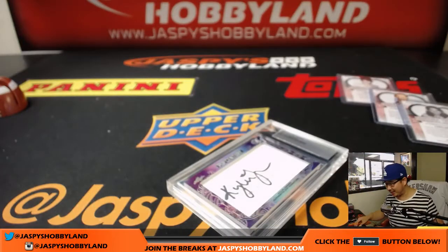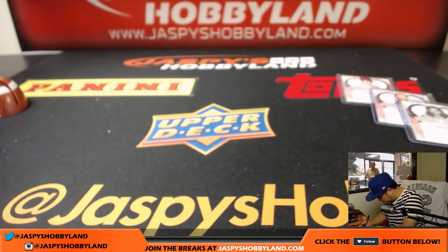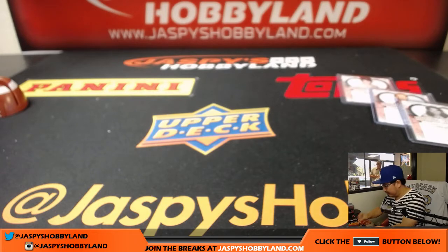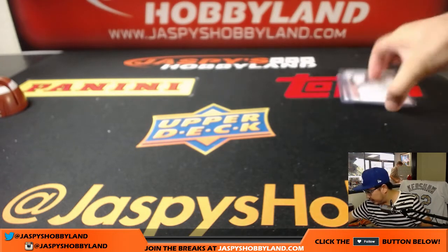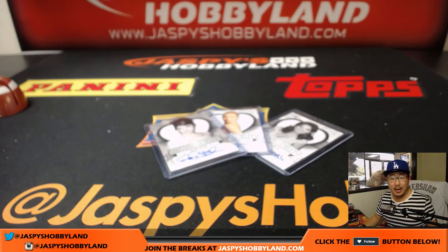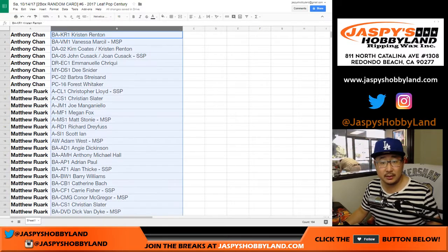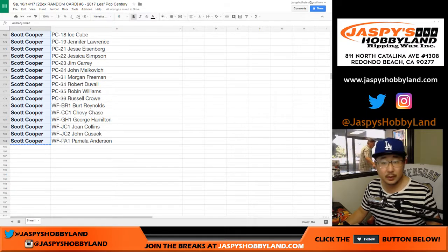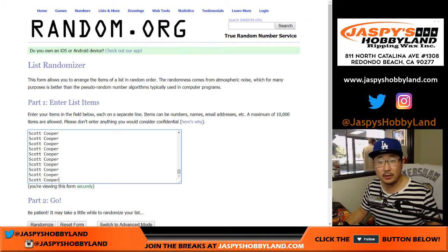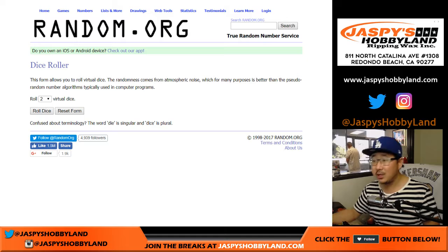Thanks everyone for helping us fill up this case — we had a good time with it. Let's see who's going to get these Stunning Starlets. Let's get this one to Coop first. So the Stunning Starlets will be in order: one, two, and three. We'll go to random.org, get the entire list from Anthony all the way down to Coop, copy that, put them in the list. Selma Blair is one, Iggy Azalea is two, Don Wells is three.